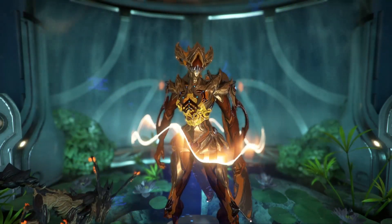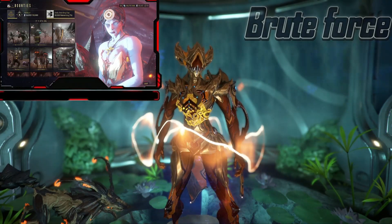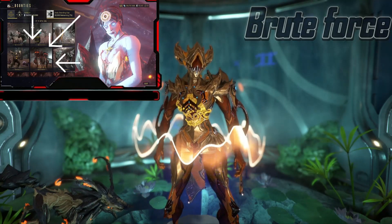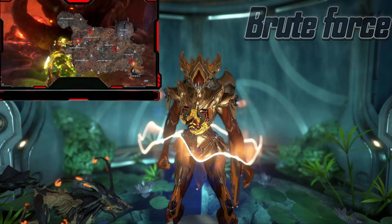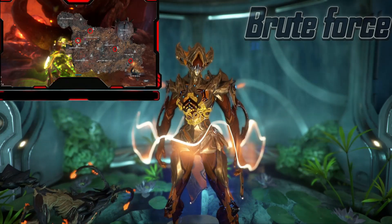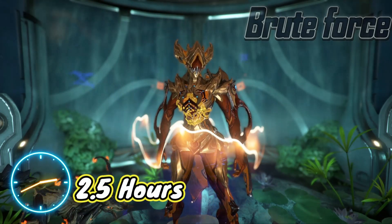Now moving on to the Brute Force specifics. To get started, grab the bounty from Mother at level 40 to 60 and then immediately fail it. After that, go to one of the locations on the map and find Mother — one of them should have Brute Force. This mission can be repeated from here until the next rotation, which happens every 2 and a half hours.